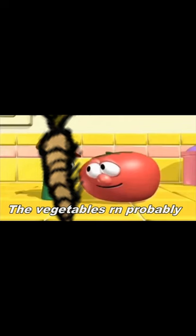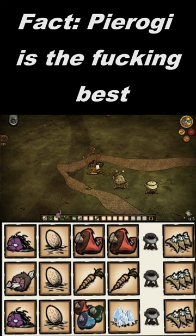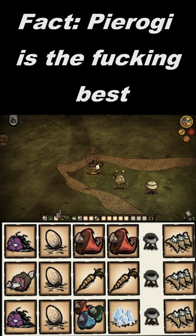And if there are vegetables, you can make pierogies. Arguably the best crock pot food in the entire game, requiring only that you create a birdcage and make eggs out of literally any meat. You can pop in one egg, one meat, one filler, and one vegetable for pierogies — a 40 health and 37.5 hunger restoring dish.